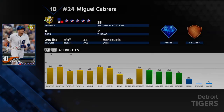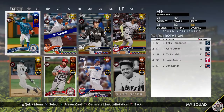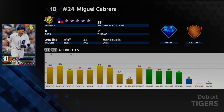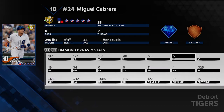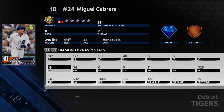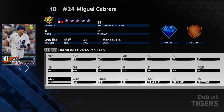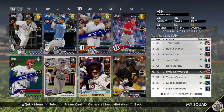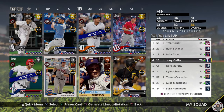At first base I use gold Miguel Cabrera. He's usually up on Inside Edge and I really like Miggy this year — I hated him last year. His stats: 177 plate appearances, 19 home runs, 34 RBIs, .325 average, .373 OBP. With Inside Edge that gives him around 98 contact — absolutely love Miggy. I've been rocking him at third base recently.